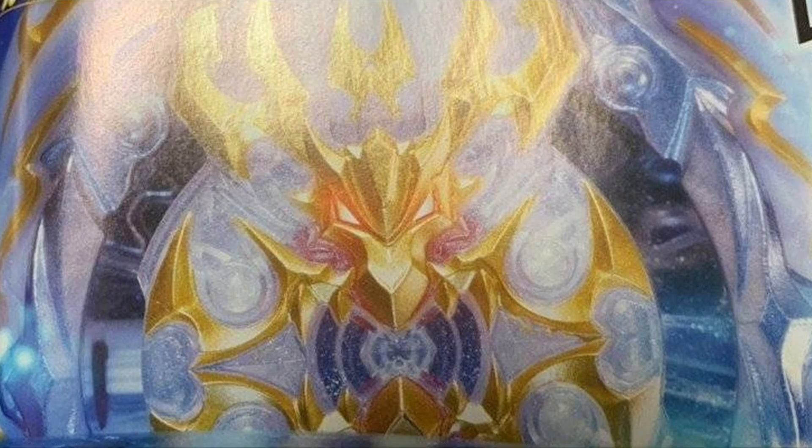So that was some crazy news, but we got another one: the prize bey for the random booster is Tacked Longinus. The random booster is coming out in October, probably mid-October. We are still not getting new chips — just the same old ones. This is probably going to be a left-spin only base. Also, the Achilles disc is called Convert CN, in case you were wondering. The parts for this new Longinus are 12, Expand, and Trans-Dash.